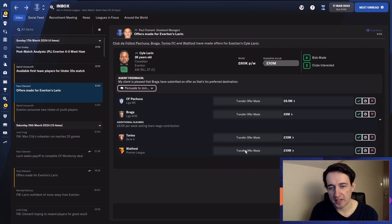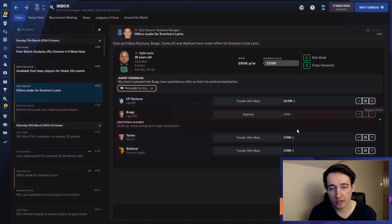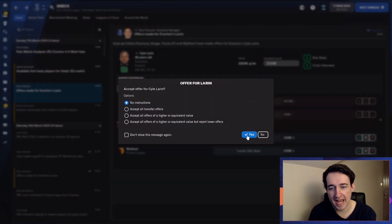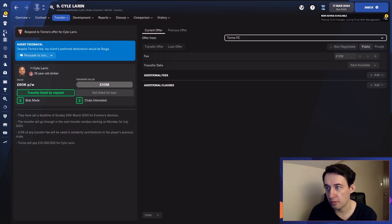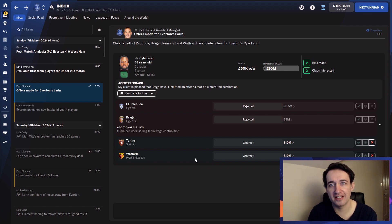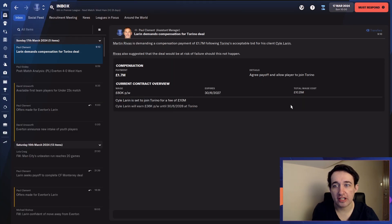I don't want to say FM is scripted. But Braga — the only team he wants to join — they're not even in a playable league. I didn't make Portugal playable in this save. Why do you want to go there? He's doing it again. This is why I rejected you already. But out of all these teams, especially a Serie A team and a Premier League team offering 10 million each — I'm going to accept those. Both are non-negotiable deals, which is generally the case when you offer players out.